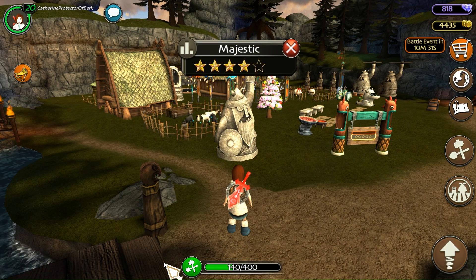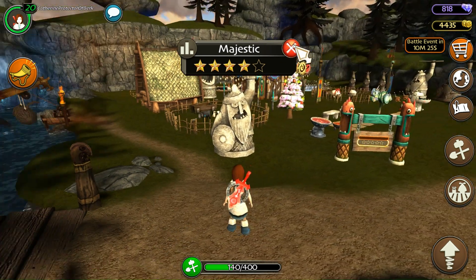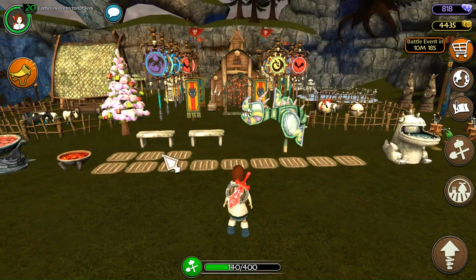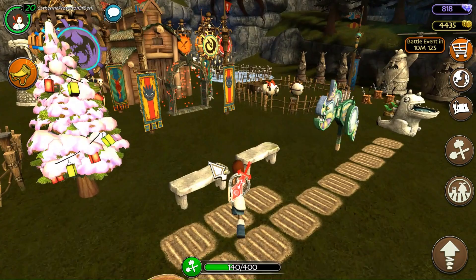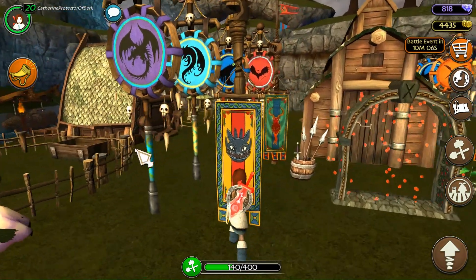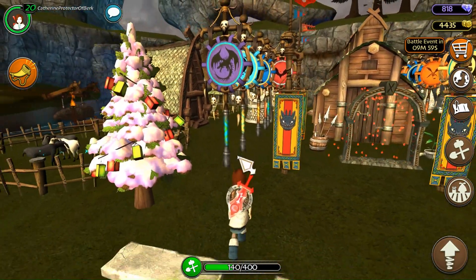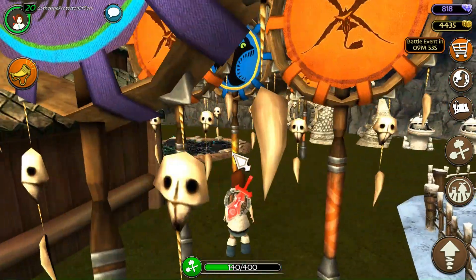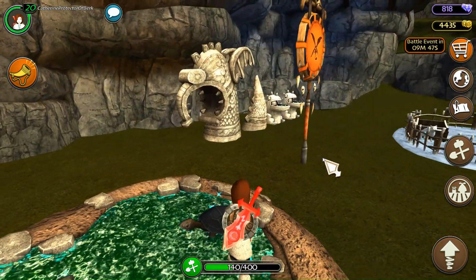So it looks like the farm is called Majestic — quite the farm name. It has a 4-star rating. Wow, it's crowded. It's like I crammed everything I could into this farm. We got a Christmas tree, we got sheep, tons of flags — probably from the ship raids, which would always occur every hour and there was a chance to get gems and other items. Pretty sure I got all of this from those ship raids. I had fun participating. We got cute little turtles here — they're so cute.